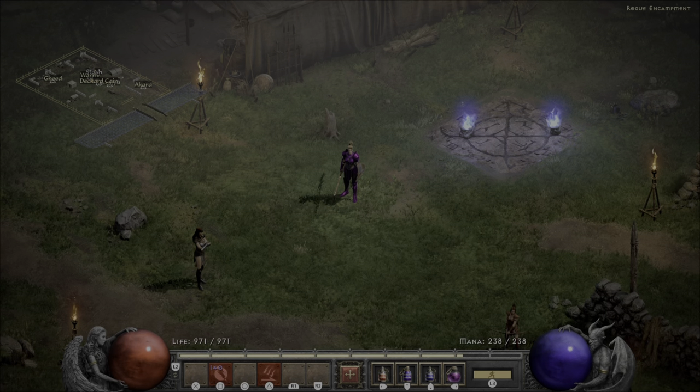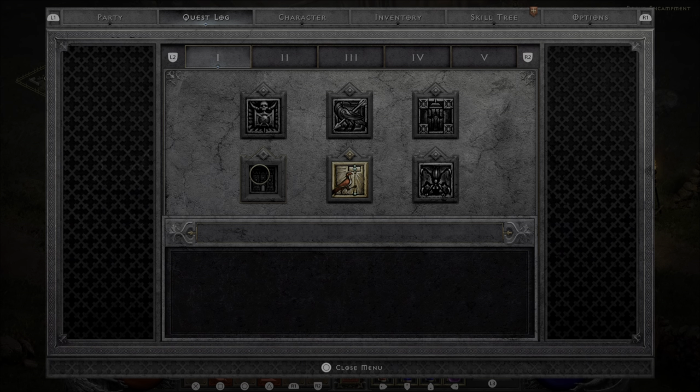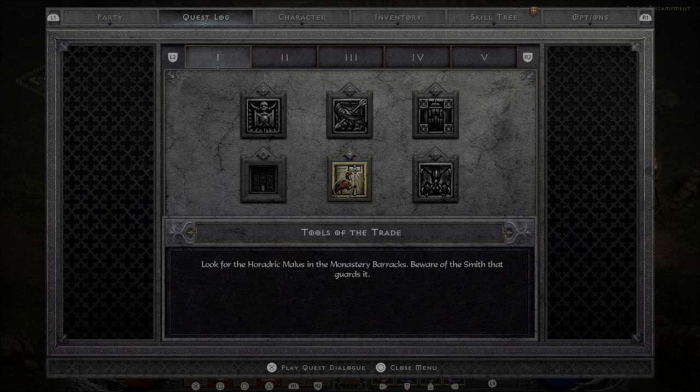Now let's get into more specific content, starting with Act 1. Not all quests are required — some are optional. Den of Evil you'll want to do because you get a free skill point, and completing it also allows you to respec your skills once. Sisters' Burial Grounds will give you your first mercenary. Rescuing Deckard Cain lets him identify all your items for free — definitely do that. The Forgotten Tower is a good way to farm runes; you can kill the Countess over and over. Tools of the Trade I generally skip. And then the last quest is story-related to fight Andariel.